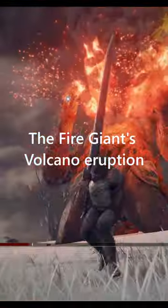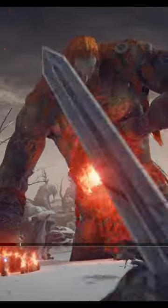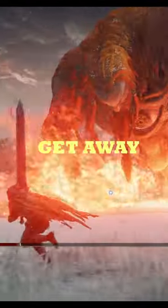The Fire Giant's volcano eruption is another opportunity to stretch your horse's legs. I-frames, baby. This is an AOE — get away. After a momentary delay, do a double dodge.